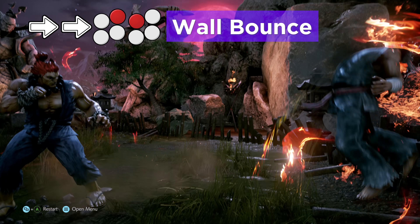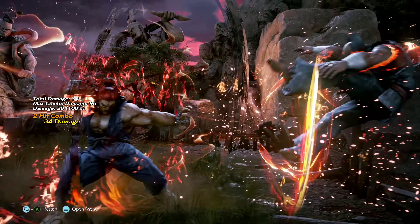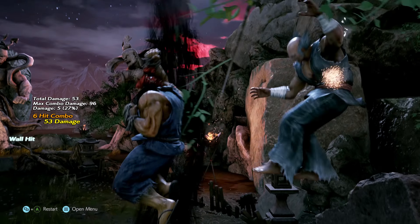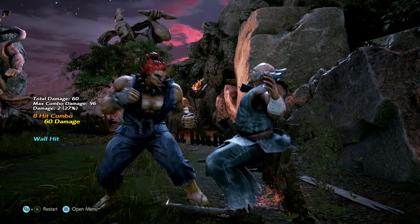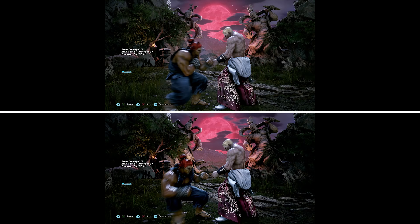As a trade off, it's now slightly less damaging, more negative on block, and the faster speed has the unwanted side effect of removing a safer hit confirm from while standing 2 with 1 bar.